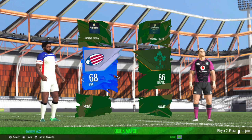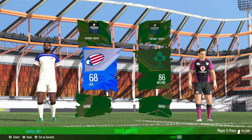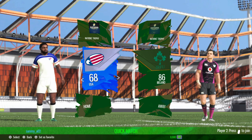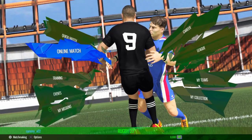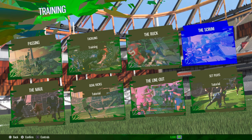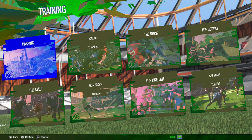So let me describe the game — I've got the disc right here. They've got over 50 official teams and three official leagues. The licensed national teams include the All Blacks, Wallabies, France, Ireland, Wales, Scotland, Japan, Fiji and Georgia. They've got quick match, online match, and training, which has a bunch of training modes — passing, tackling, rucks, scrum, set plays, line outs, and goal kicks. When I first got the game, the training modes were very helpful, especially if you're new to rugby and need to learn the controls.